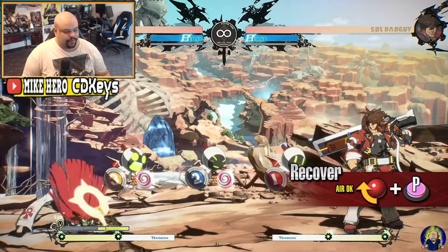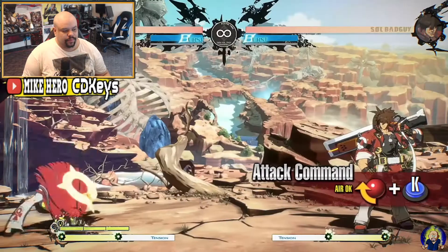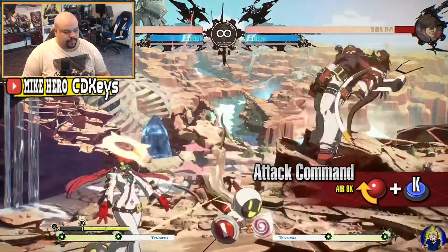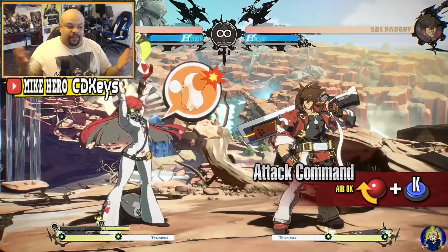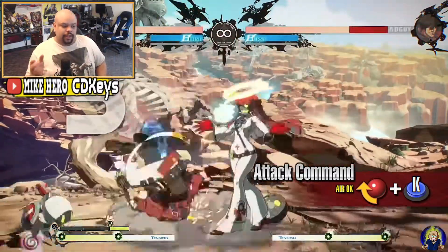Servant gauge is required to activate Attack Command, which causes all currently summoned servants to attack, launching the opponent on hit so you can follow up with a combo. Oh my god, yes — she's a setup character! That's exactly what she's based on. She's a good setup character, though I'm not too sure how many more moves she would have had in older games.